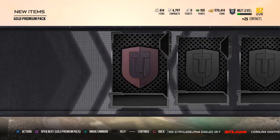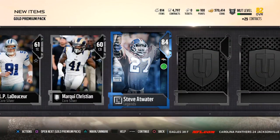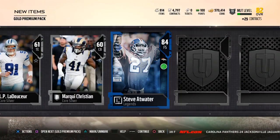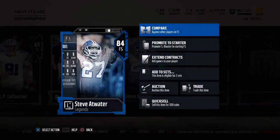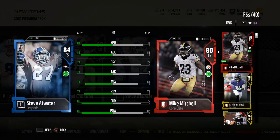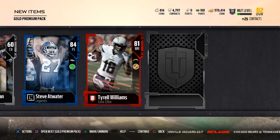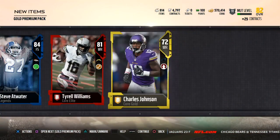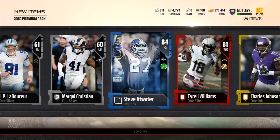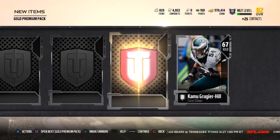I think we're going to get an elite in every pack — packs have been good. Let's get like an 85 or 86 elite, that would be nice. I think the highest we got is an 84. We got another elite — we got a legend! Steve Atwater! My heart dropped. I don't know if he's better than Mitchell so he's going to find the squad unless he's going for an absurd amount of coins. We'll check at the end of the video. Another elite — Tyrell Williams. Packs are good right now guys!